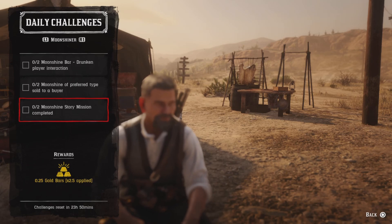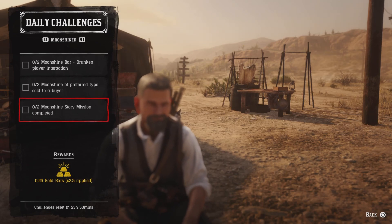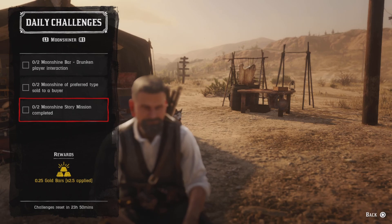For two moonshine story missions completed, go up to Maggie and do a moonshine story mission. Once you do two of them, that challenge will be completed. Note there's a 45-minute cooldown between each one.